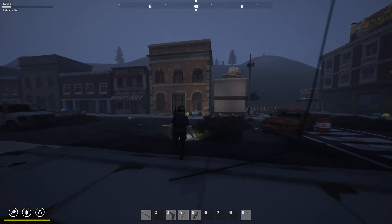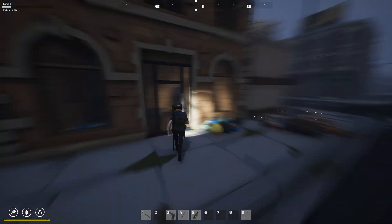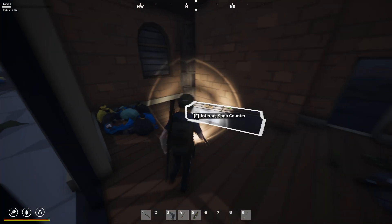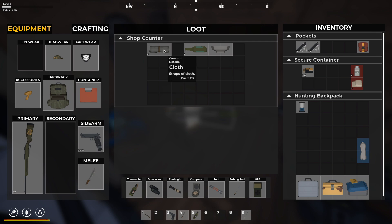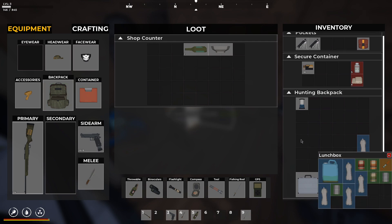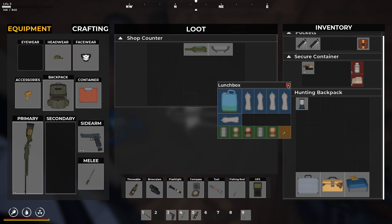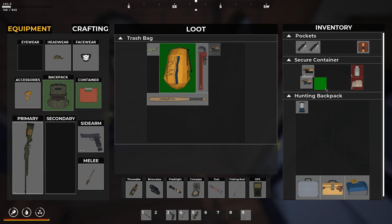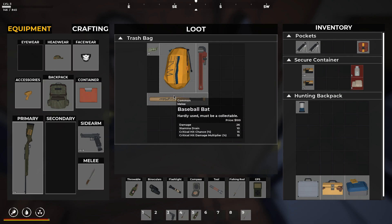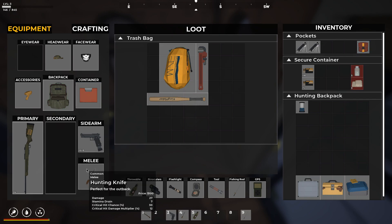I'm just hoping the siren does not go off again, because that's going to pull whatever zombies are over there. And that would not be good. Whoa, look at all of this stuff. What do we need the broken glass for? I have no idea, but we're going to take the rest of the stuff. Alright, there we go. That's all figured out. We don't need any of that. Trash bag. Nine mil rounds, yes please. Bat, 26 damage. Nope. We'll stick with the hunting knife.